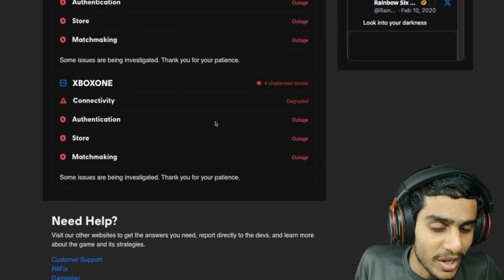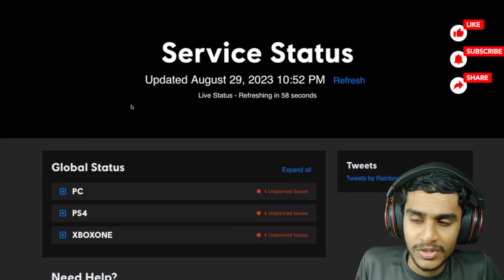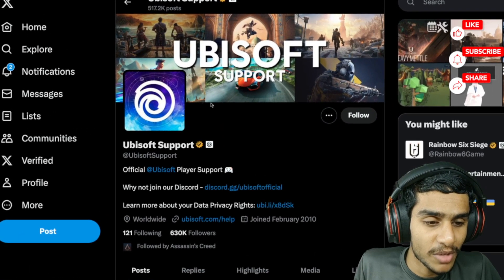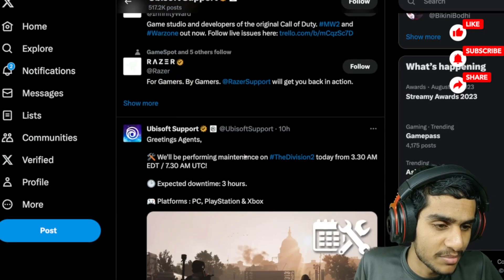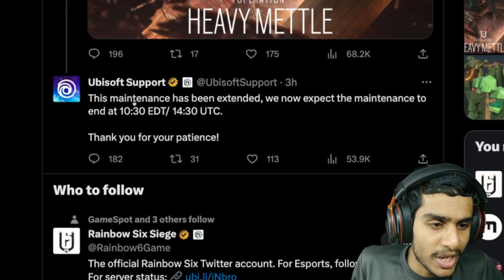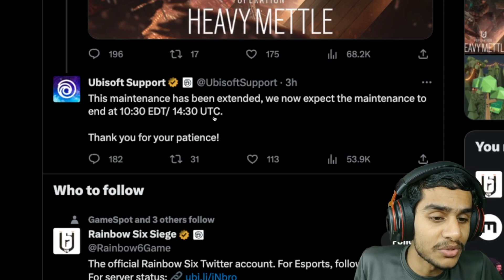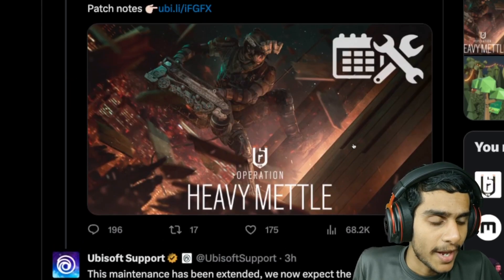Now let me show you when they'll be going to fix it — the latest maintenance schedule and all that. The game is down on pretty much all consoles and platforms. Let's check out the latest update from the Ubisoft Support official Twitter page. Here you can see the latest update posted just 3 hours ago: the maintenance has been extended. They now expect the maintenance to end at 10:30 EDT or 14:30 UTC. Thanks for your patience.